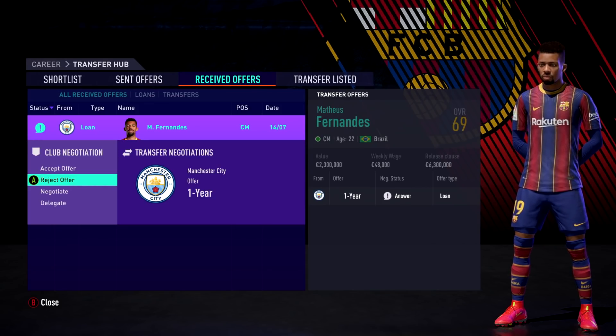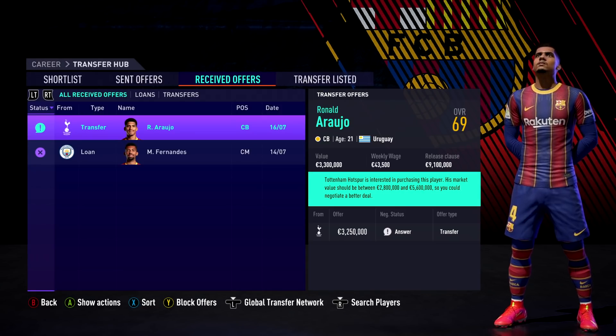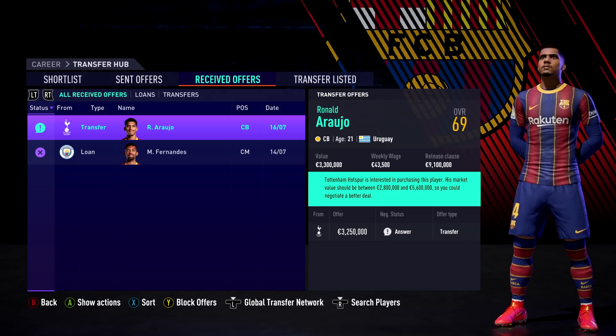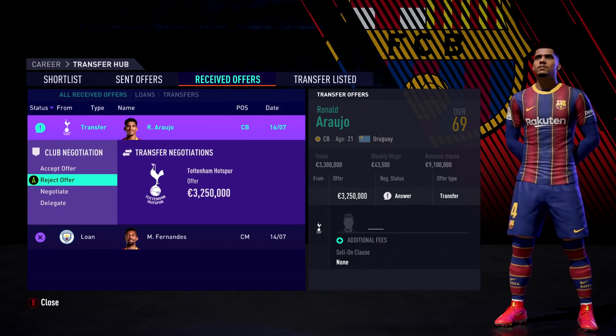Another transfer offer came in — Spurs trying to sign Araujo. This raises the question: if we sell Umtiti, do we promote Araujo to the bench or recall Taribo? Let me know down below. Either way, I'm going to reject that Spurs offer for now.